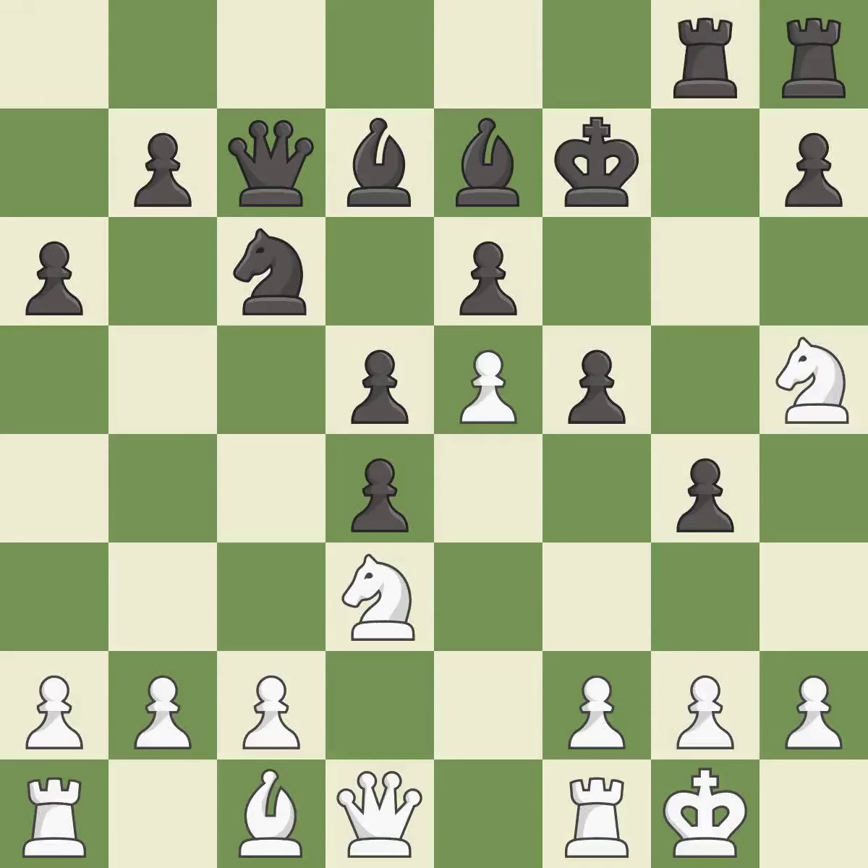This develops a rook off its starting square, getting it into the action — it is good. This overlooks a better way to develop a bishop off its starting square. This allows the opponent to reveal an attack on a pawn — it is an inaccuracy. This exposes an attack, threatening a pawn. This threatens to create a passed pawn — it is best.